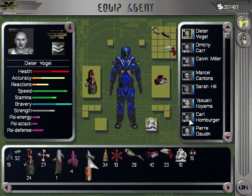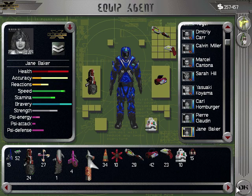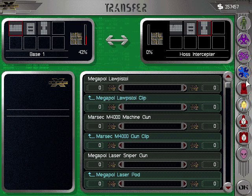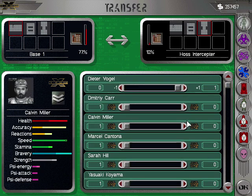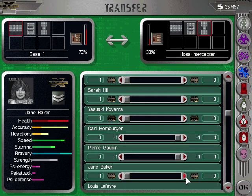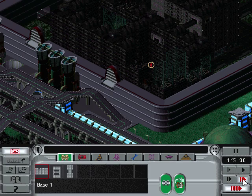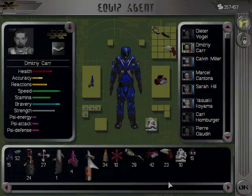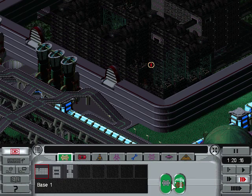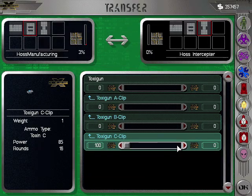So we'll do Dieter, Carl, Pierre, and Jane. Let's see if I can remember that — Dieter, Carl, Pierre, Jane. Okay, do that transfer. These guys are there. Let's double check if my theory is correct — yep, they did, they went with all their stuff. Now I need to transfer equipment: 20 type C clips to this base.